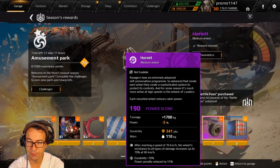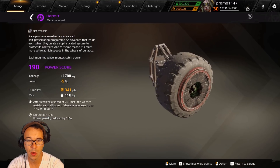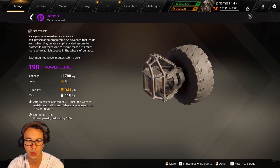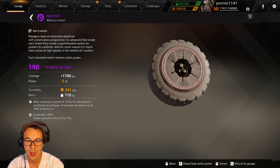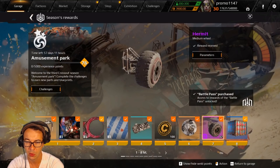The big one is that Hermit wheel — let's take a peek. After reaching a speed of 70 miles per hour, resistance to all damage types increases by 70. That's a huge resistance amount, so if you're in a build like a Tusk that never stops, this thing is going to be a must-have. We've been asking for new epic wheels forever and they finally went ahead and done that.